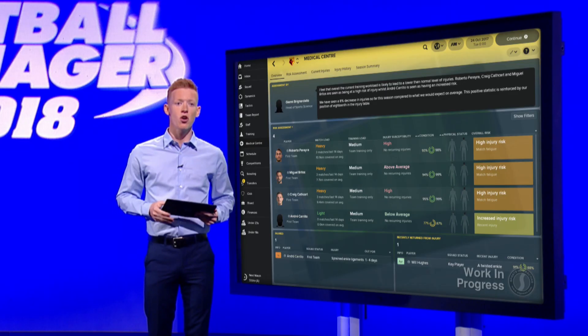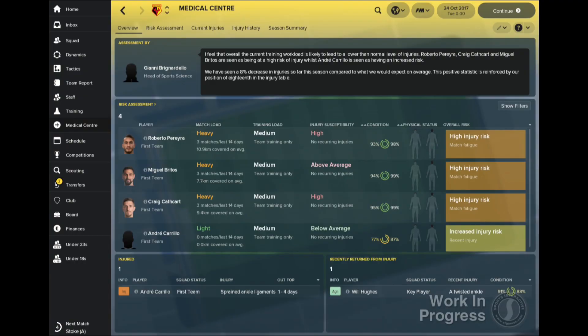You can view the feedback from your sports scientists on the new Medical Centre section, which is your one-stop shop for everything related to the fitness of your squad. There are five panels within the section, offering the most detailed insight and analysis of your team's condition in the series' history.